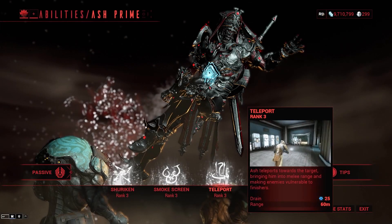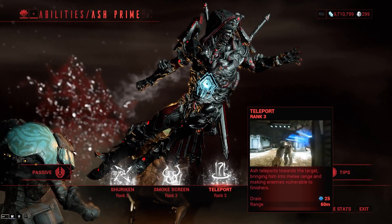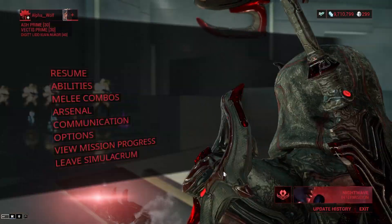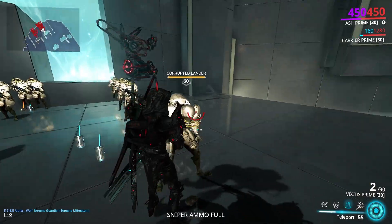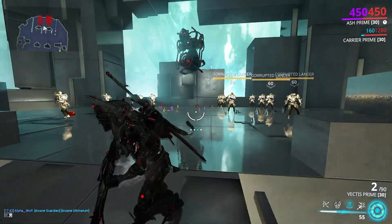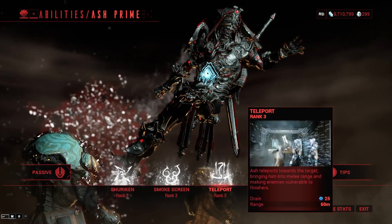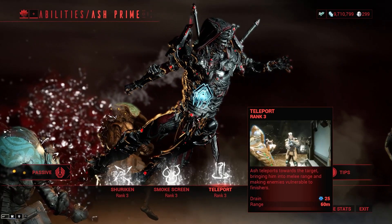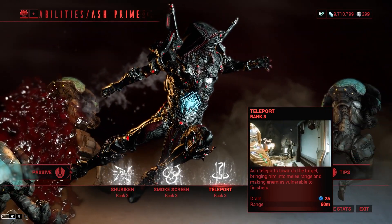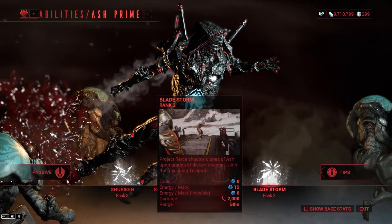Moving on to his three — it's just a teleport. It makes targets vulnerable to finishers, and as you can see it kind of staggered him. If I had a melee I would be able to do an execute. The base range is pretty good on this, so if you stack range you could teleport to someone across the Plains of Eidolon. It's also a really cheap ability. His teleport synergizes really well with his four, just like his two also does.